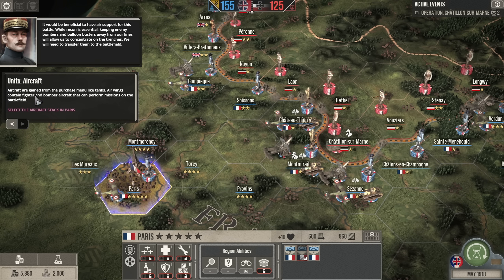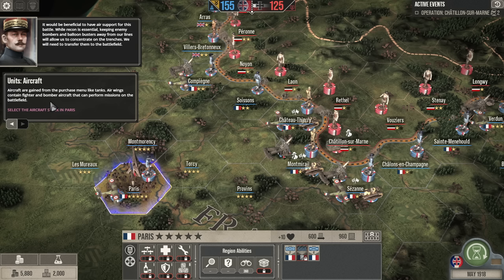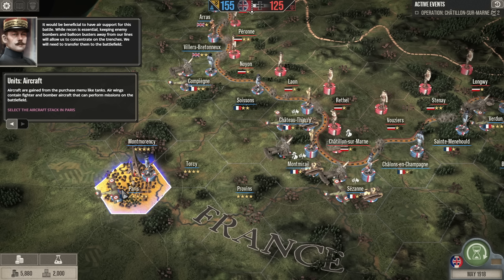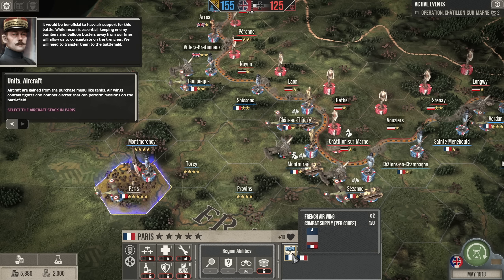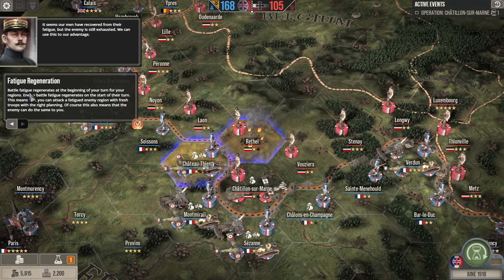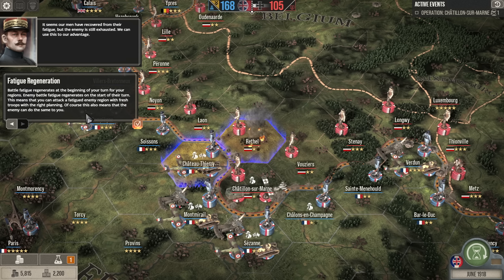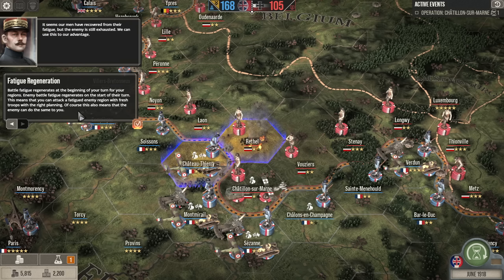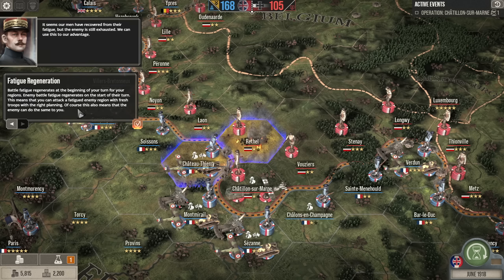Moving things around on the map is actually quite simple. Attacking can be as quick as left click, right click, but choosing when and where to attack is a skill in itself. There are mechanics that can punish over-aggression, but if you continue to attack the right place you can be well rewarded. That being said, taking territory is usually a multi-turn process as you have to whittle down the opponent's defences and take away the stars before you can actually capture it.